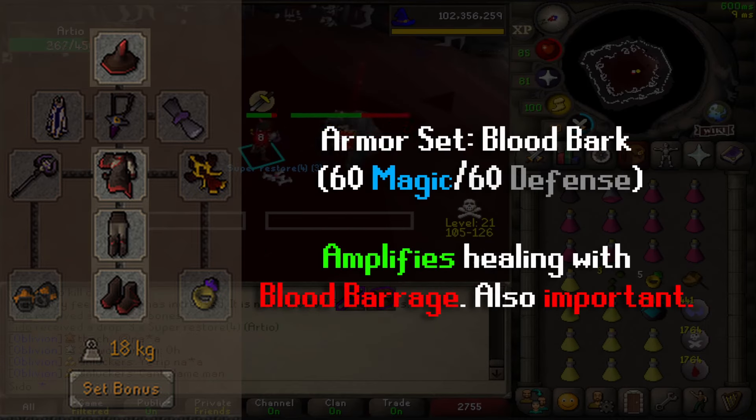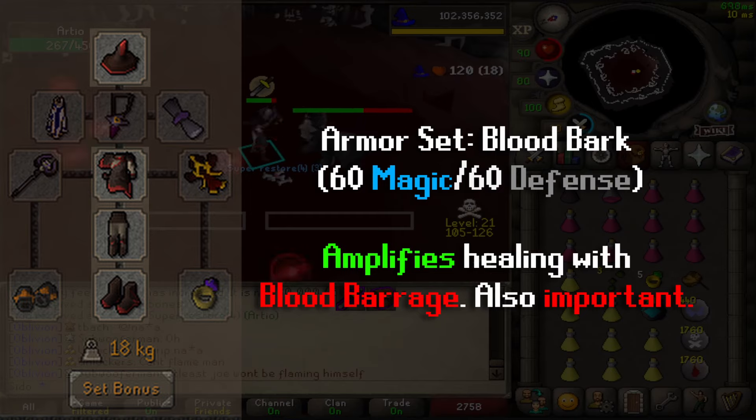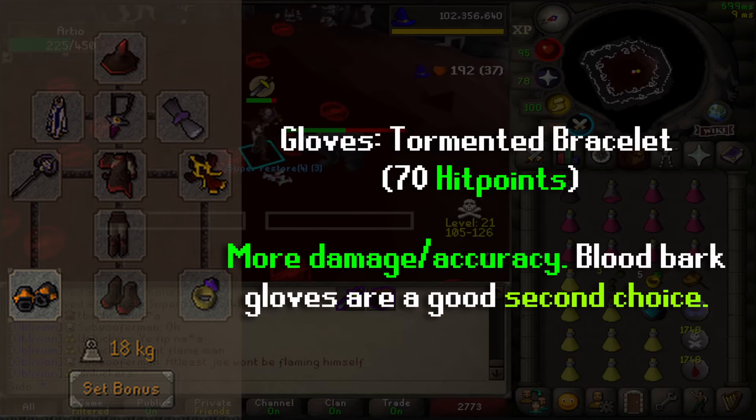The armor we're going to be using is Bloodbark, which requires 60 Magic and Defense. It amplifies how much you heal from Blood Barrage even further — this armor set is so important. As for gloves, I bring the Tormented Bracelet with 70-plus hit points for more damage, but Bloodbark gloves work too.